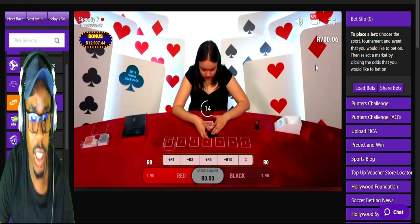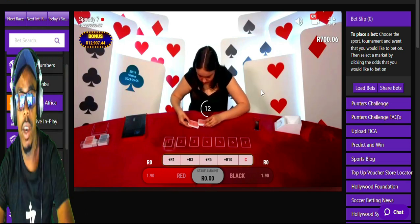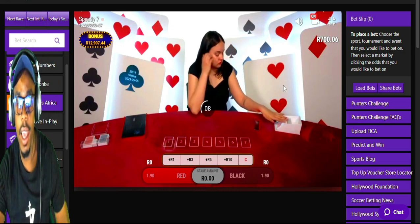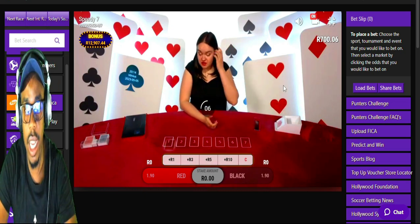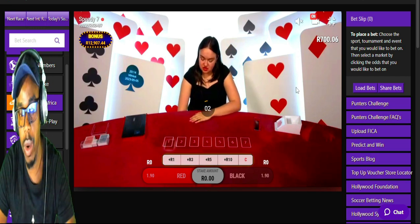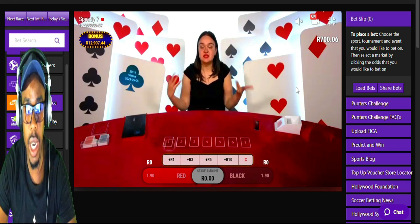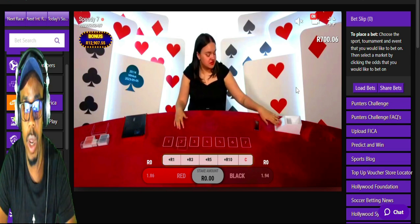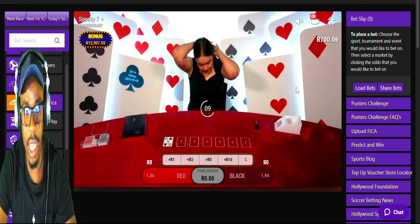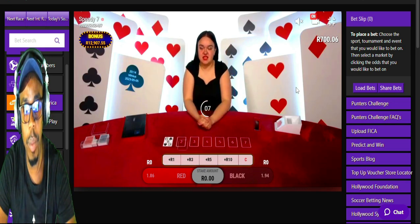As you can see on this game, you can choose — there's a red and there's also a black card. You only choose the colors on this one. If you choose the correct color then you are winning. What you need to know is that the strategy is to choose one color and stick to it.